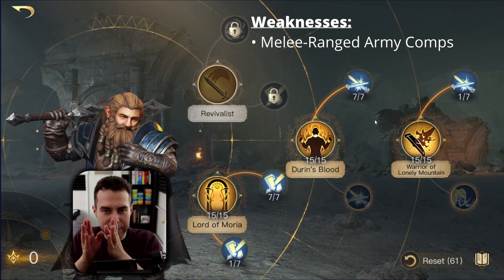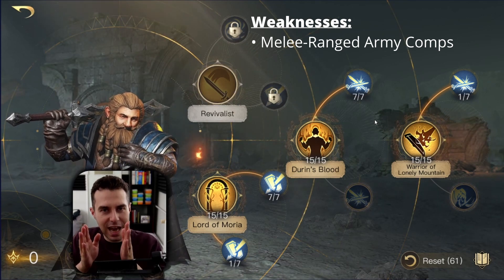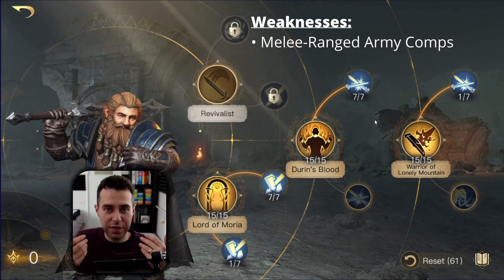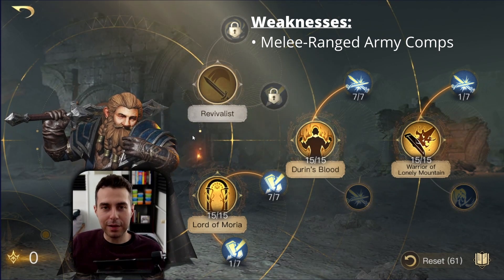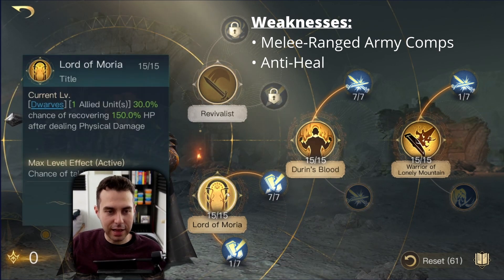The melee units in the enemy army create a gap, and this is a mechanic that doesn't let Retaliate fight back — this hurts Balin a lot. This is also why I say this is his number one weakness. Let's continue with Balin's second weakness: anti-healing, since anti-healing counters Lord of Moria.